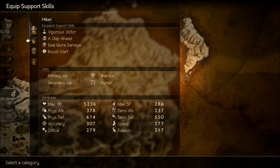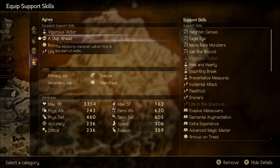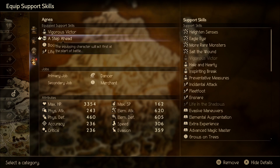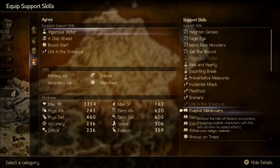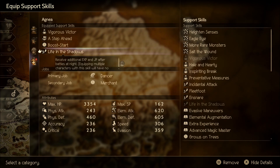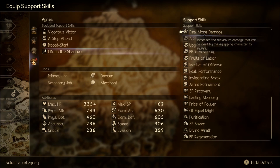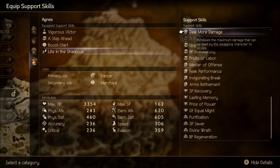As for her support skills, it's almost standard across the board. Vigorous Victor, Step Ahead, and Boost Start are always solid - you'll probably want these three, especially for random encounters. You can swap out Vigorous Victor for other things in boss battles - like The Show Goes On. Life in the Shadows is another ability you can swap out depending on whether somebody else already has it. You can use Hard Worker instead. She doesn't really need the deal-more-damage ability from the Warrior since I never really use her to deal much damage anyway.